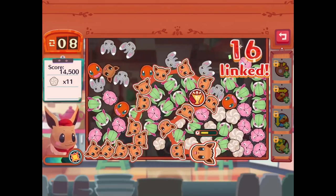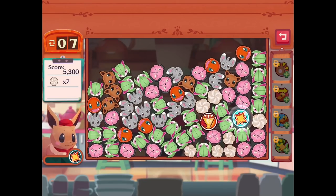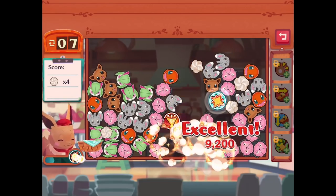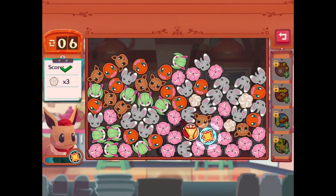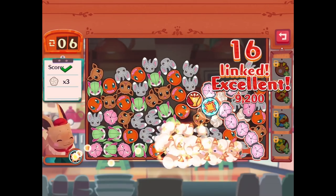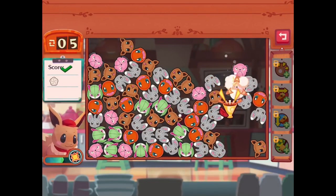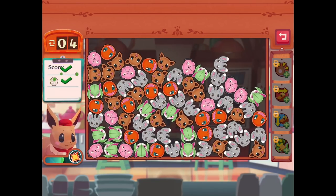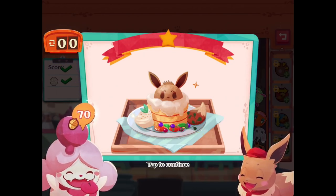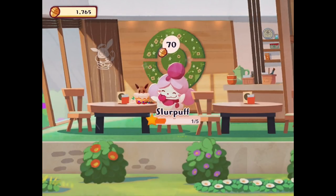Now we're going into storage to experience things and get a safety badge. Let's just explode that — just like that, perfect. I like how she just pauses the screen, so cute. Excellent. Order up! There's another one of those Eevee cakes — I think it's a cake, not a pancake. Well, Slurpuff likes that, and that's our first point for Slurpuff.